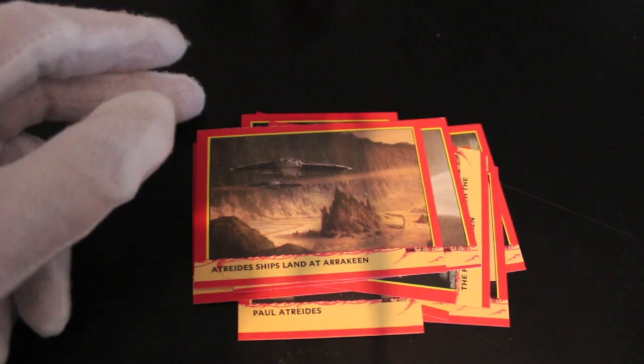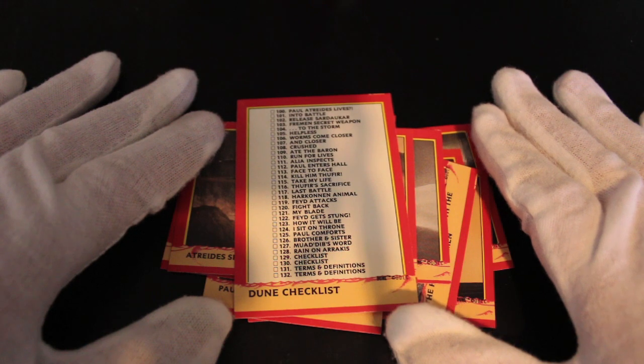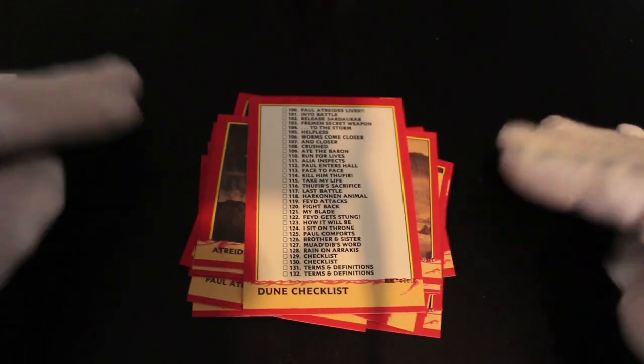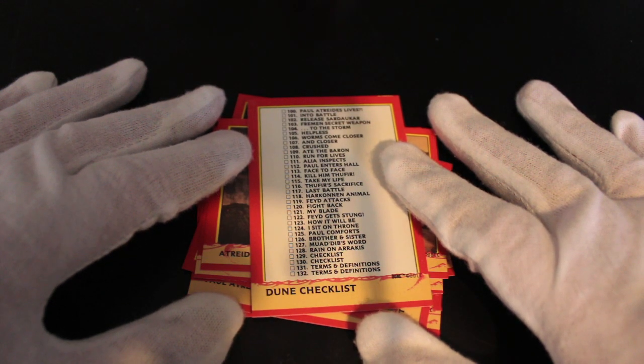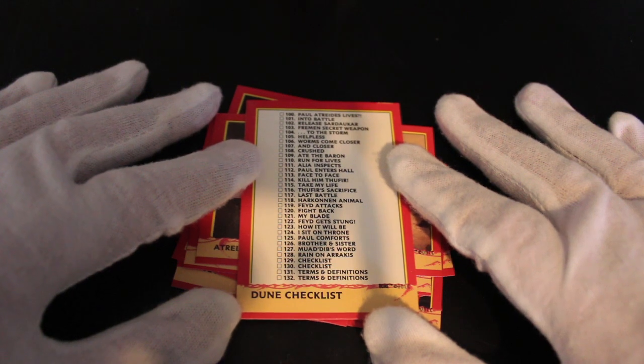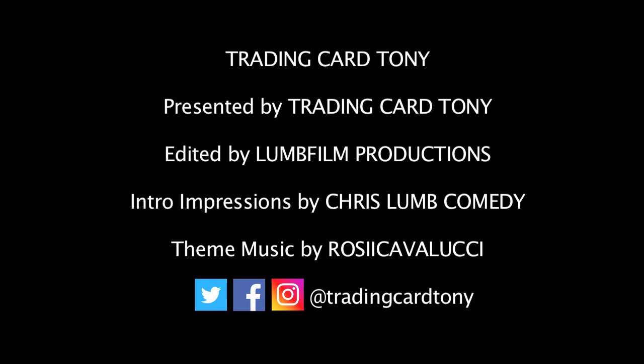Got a checklist there — Dune checklist. That's it from this episode. I don't know what to make of this one really. If you like Dune, if you're a fan of the film — the cult classic I guess — then get it and trade some cards with people. You can have these if you drop me a line. Anyway, I'll see you soon. It's me, Trading Card Tony. Bye!